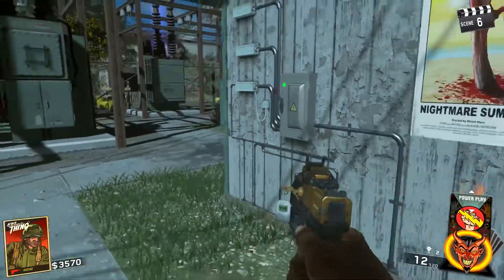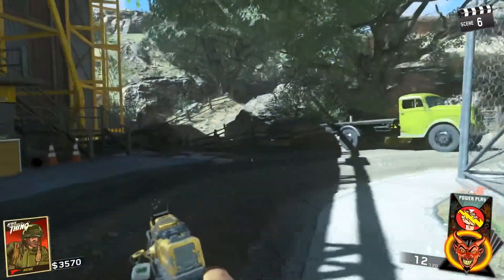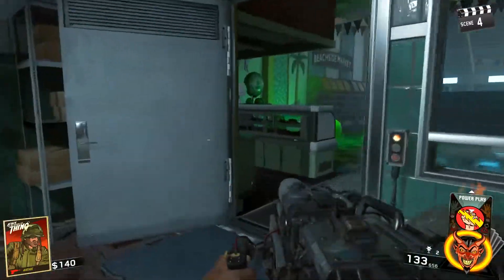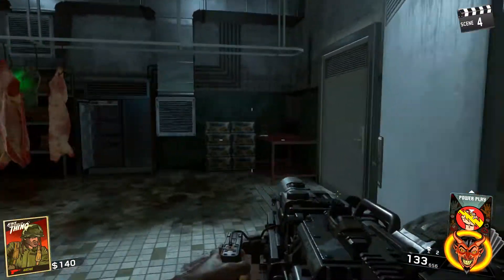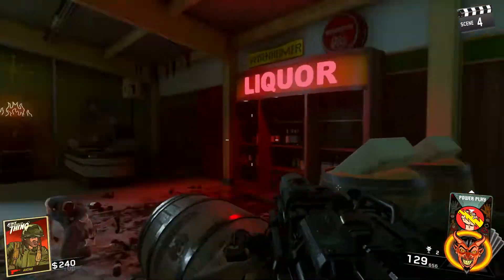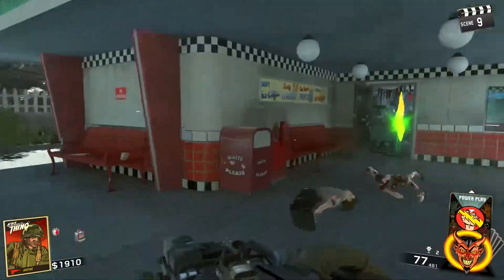Put the switch in place and it will turn the power on. Now you have your power on — you can buy your perks, you can do whatever you want. The next step is to go inside the grocery store area that you went through to get to the beach, and grab the cleaver that is inside the shark behind the counter.